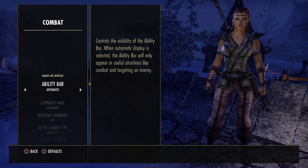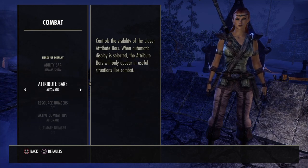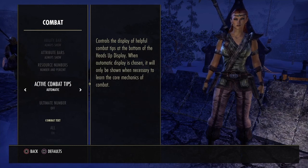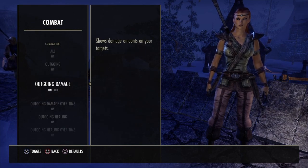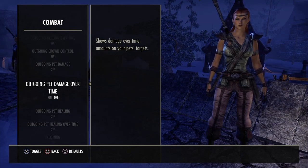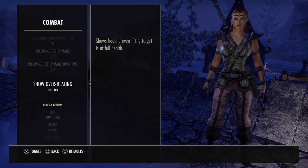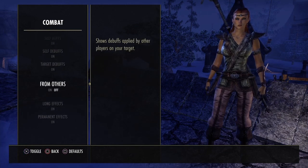In Combat and Ability Bar settings: set abilities to Always Show. For health display, I go number and percent. Ultimate number — put that on. Outgoing damage is on. Make sure you show your buffs and debuffs — show buffs on, from others on as well.